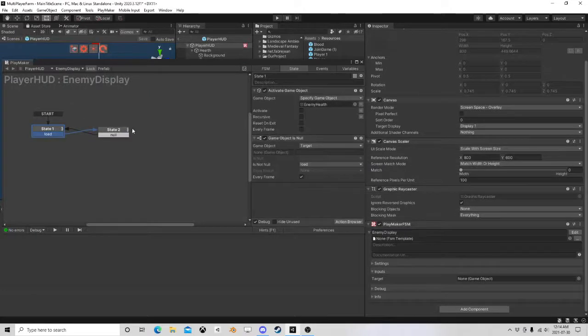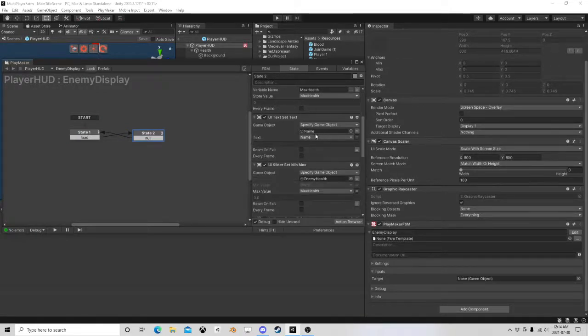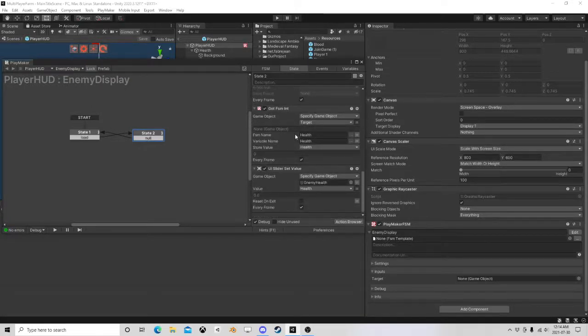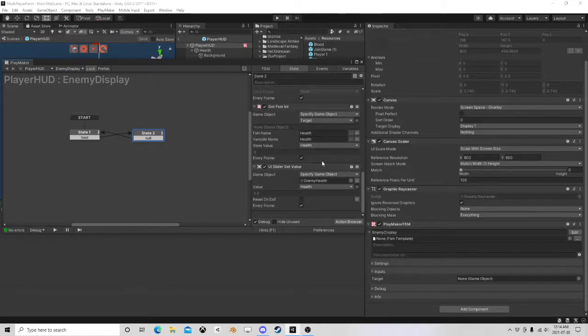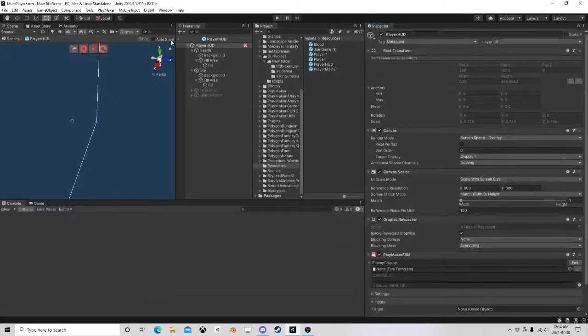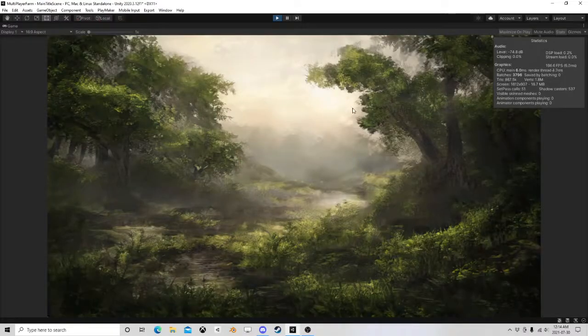Save all that. The HUD FSM activates the enemy health display. If we have a target, we need to get the name, max health, set the name, change up the slider, the max values, and the current values. Then we need to see if we ever lose the target — if we do, clear it off. Pretty simple, and it actually works pretty well. Everything's syncing up, everything's working the way it's supposed to be.